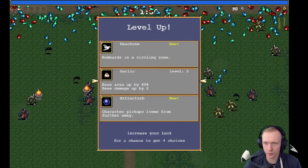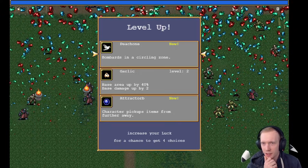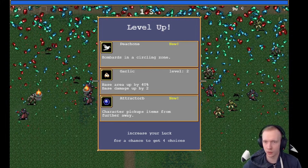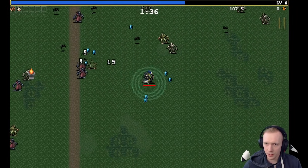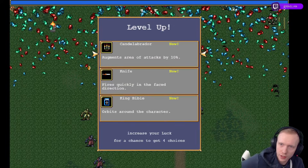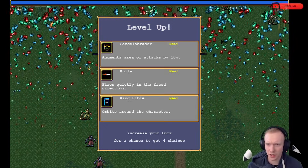I'm gonna try the garlic — I didn't get it in my one other run. Clearly a Belmont here, trying to kill this blue bat. The garlic has a very narrow AOE field. All I got was a red ruby. Attractor orb means the character picks up items from further away — actually not as bad as it sounds. Peachone bombards in a circling zone; base area up 40%, base damage up 2. Going with garlic and candelabra — candelabra augments area of attacks by 10%, so that increases the garlic zone.